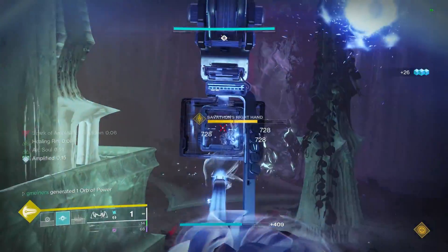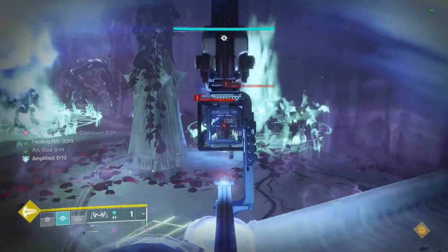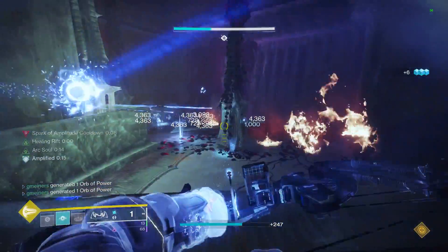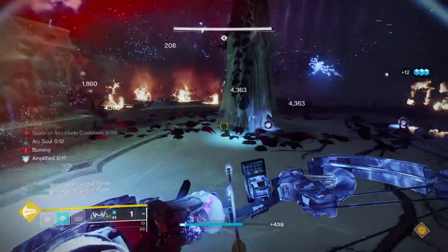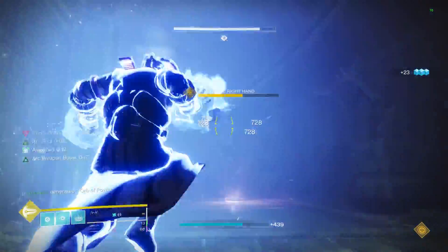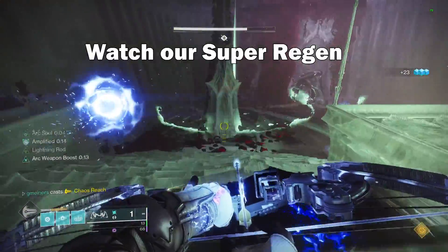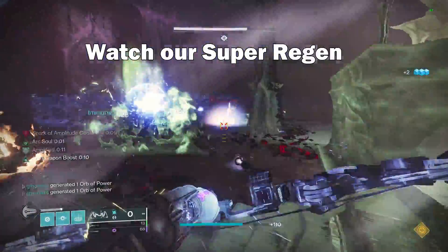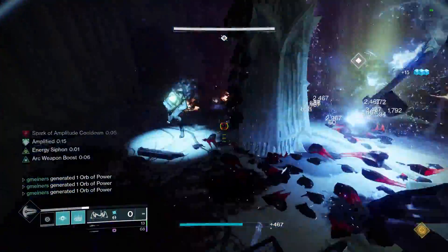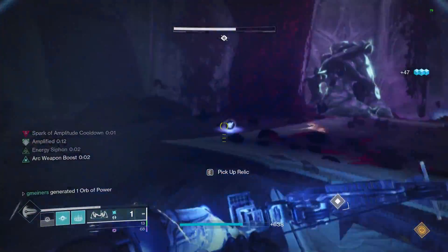And when it comes to our Rift, since this does last a while, we are going to constantly generate Ionic Traces as these Arc Souls get us kills. Since we are constantly collecting the Traces, this means Arc Soul should and will always be permanently beefed up to shoot at its max Fire Rate, and each time that we collect an Ionic Trace, we are also going to get ability energy back. Each Trace will give us 12.5% melee and grenade energy back, and then 15% class ability energy as well.